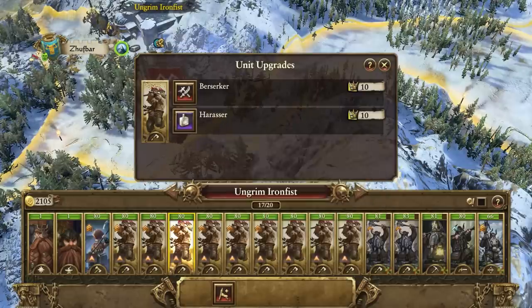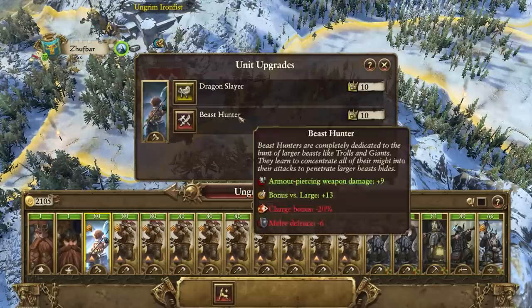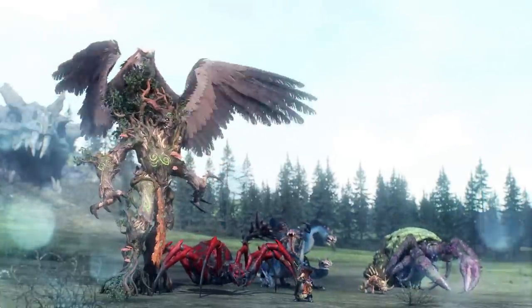The new Acclaim resource can then be spent on upgrades to Slayer units in much the same way as the Greenskin Scraps system. There are 6 beasts to hunt down total and slay or tame, depending on how you want to play your game. Normally these are all unavailable to the dwarf roster, so it adds a good bit of fun, monstrous variety to your campaign.